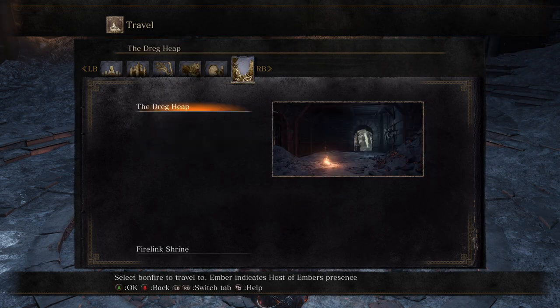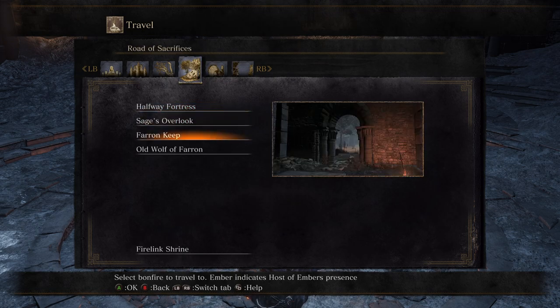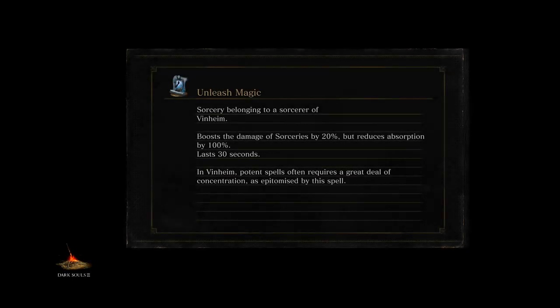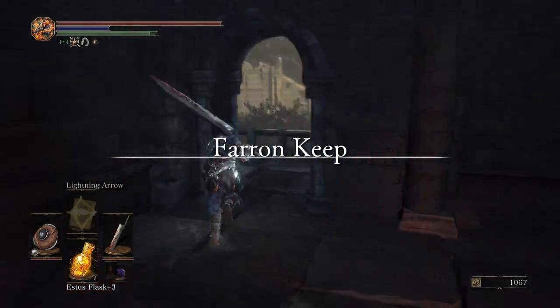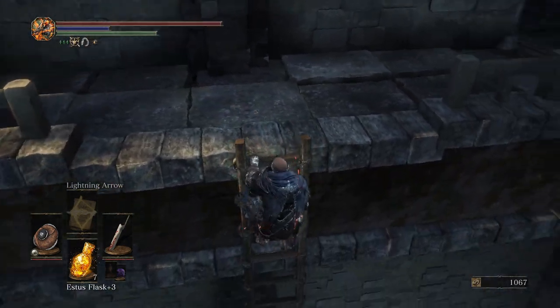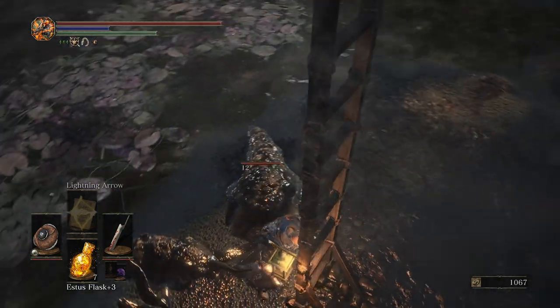I'm trying to remember where it's at. The ashes are at the end of the area — I probably don't want to deal with that. Let's try and take on Abyss Watchers. I was thinking maybe I could jump back where the pilgrims were and teleport over to Arch Dragon Peak, but I'm not exactly sure if I want to do that. At the end of the day, Arch Dragon Peak is Arch Dragon Peak — it's going to be rough.